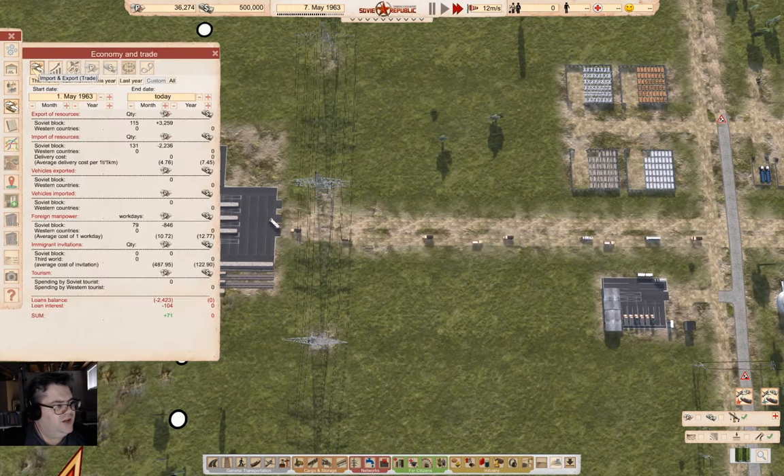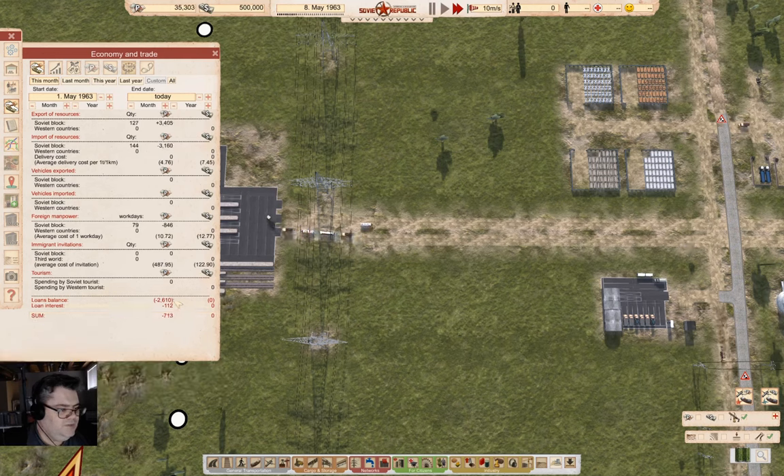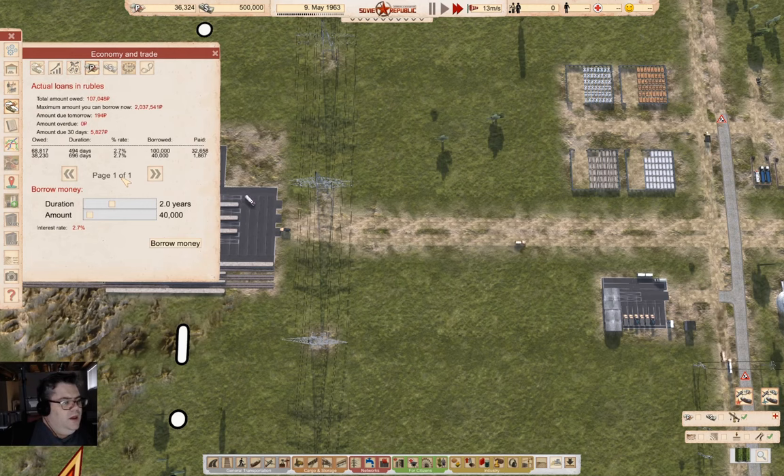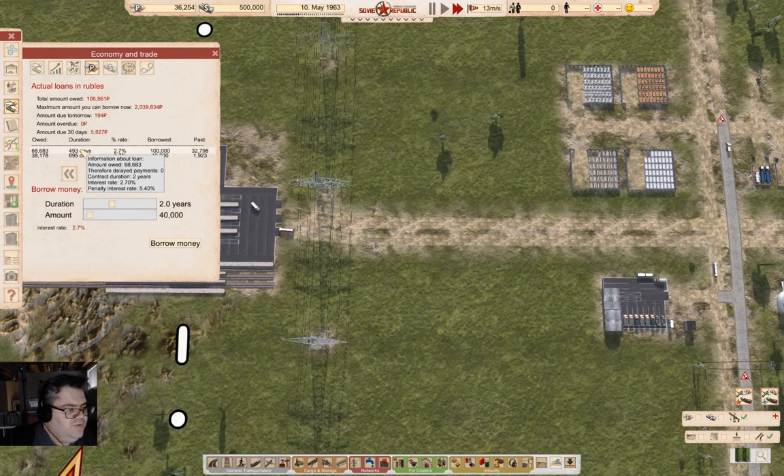Let's check in on the economy. We can see what we've been paying on the loans — I'm actually happy to see this on the overall chart, because as I recall it wasn't there in the stable version. I think this is a beta feature that may not have been released yet as of when I'm recording this.